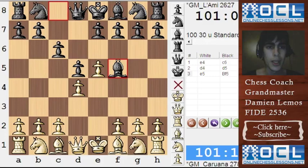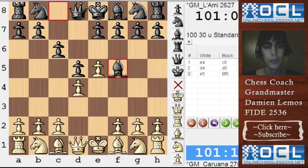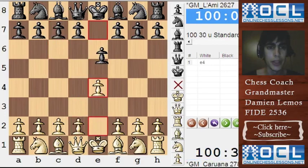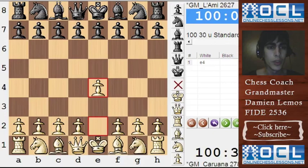Black plays f5. If we compare this opening, the Caro-Kann, with the French defense, we'll see that Black has the chance of getting his bishop out of the pawn chain — he's going to play Bf5 and then e6. In the French defense, after e4 e6, d4 d5, if White plays the advanced variation with e5, Black will have counterplay at queenside, but usually the bishop is inside the pawn chain. So this is a little difference worth noting.